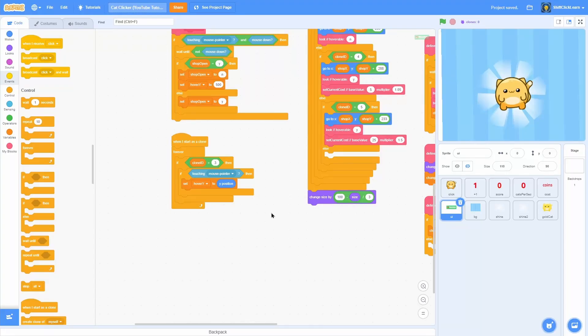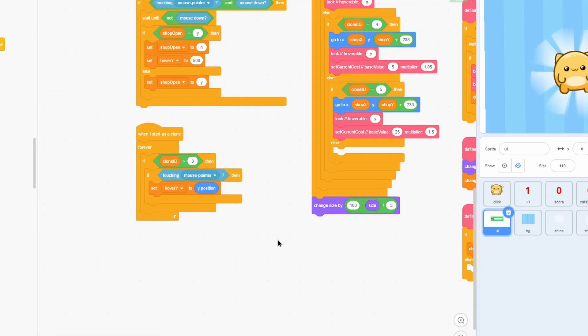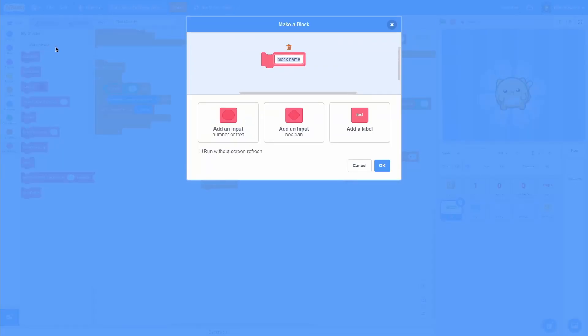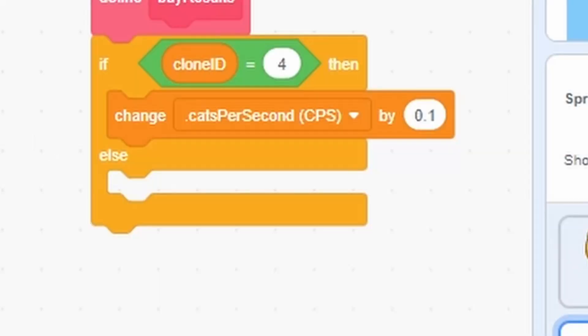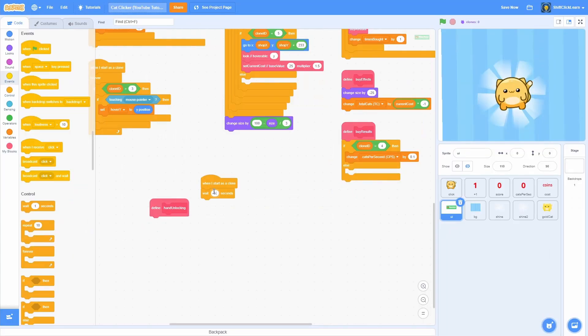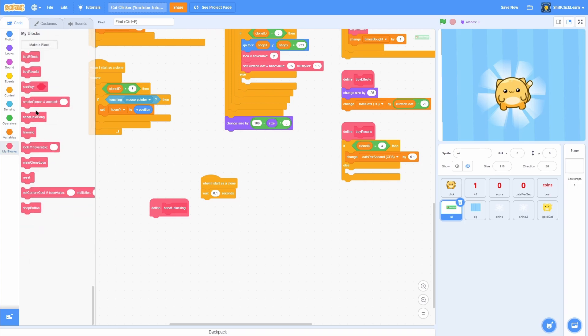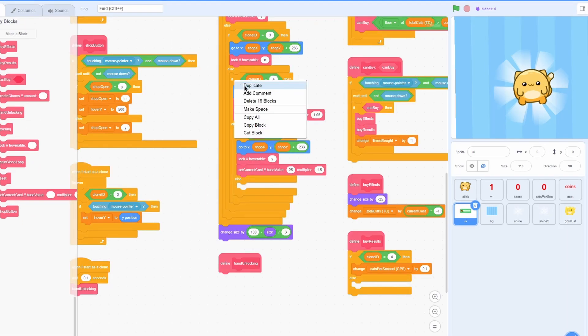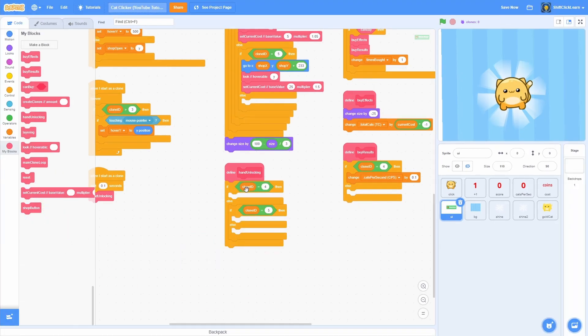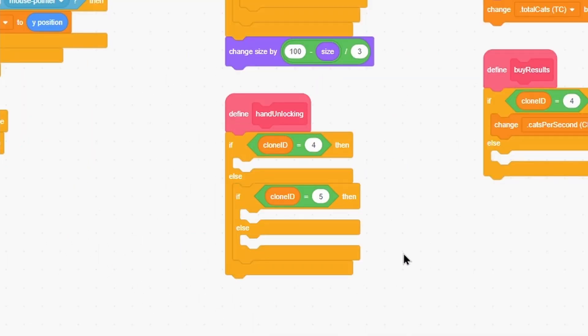Now let's make you have to unlock upgrades before buying them. In the UI, do a when I start as a clone, make a new block named handle unlocking, then when I start as a clone, wait 0.1 seconds, and call handle unlocking. Find the if clone id equals 4 block, duplicate all of it, and delete everything inside — we'll fill it in now.